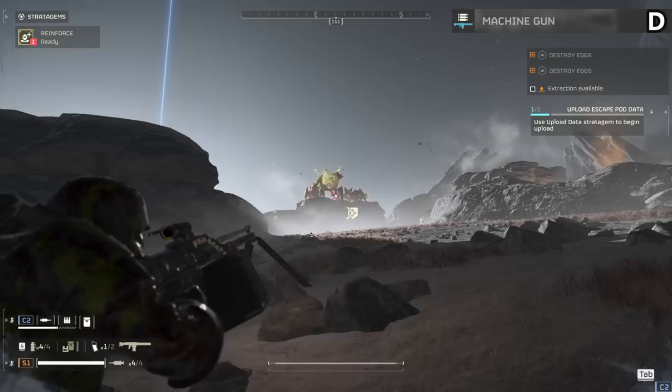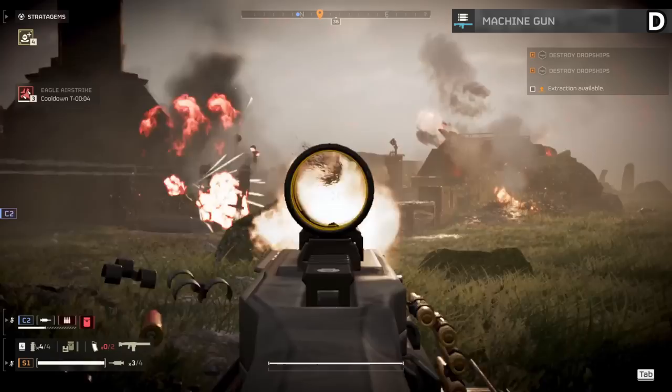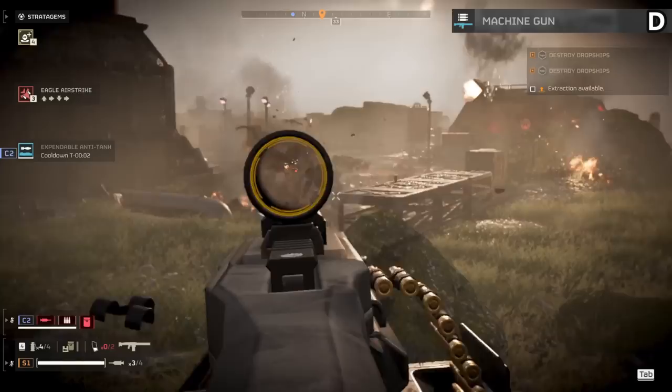The machine gun is an easy D tier item. This weapon has armor pen making it better for bots at times and good for medium-sized bugs. The ammo economy on this gun however is utter garbage and makes it never worth using. You just don't get hardly anything to shoot with and every reload forces you to sit in place for an extended period of time. Actually decent damage overall but the usability is incredibly low.